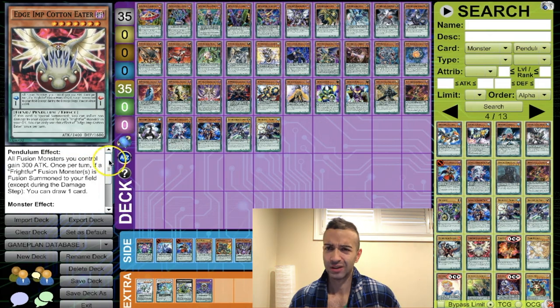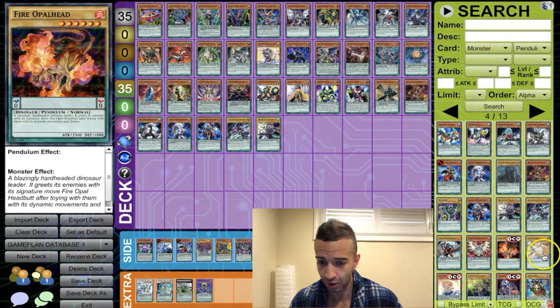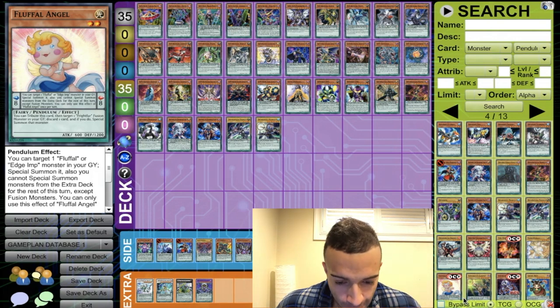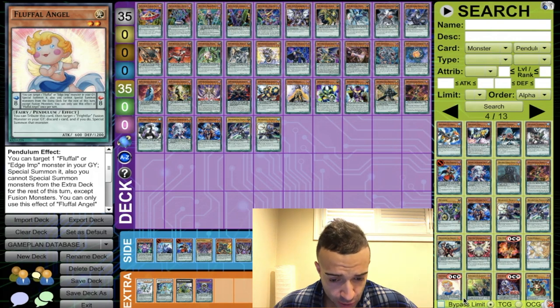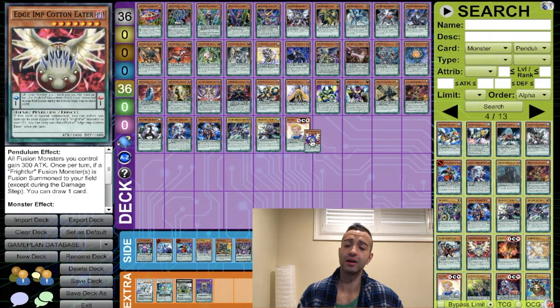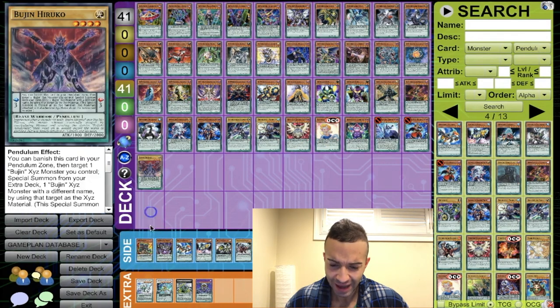Edge Imp Cotton Eater — all Frightfur fusion monsters on your field as a scale, draw a card. We're going to put this on the side for when we build Frightfur pendulums again. Frightfur Angel — you can tribute a Frightfur monster to special summon a Frightfur monster from your grave. Discard a card and special summon — say less, we're putting this in the Frightfur area.